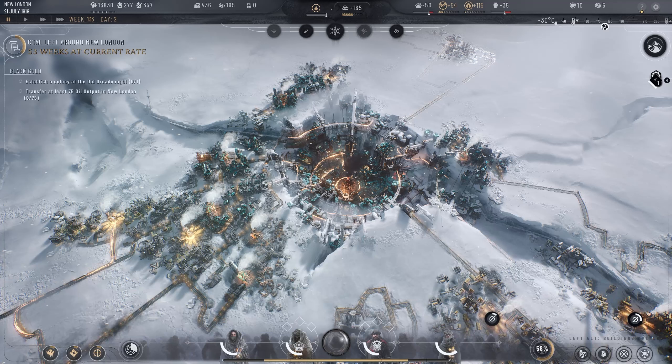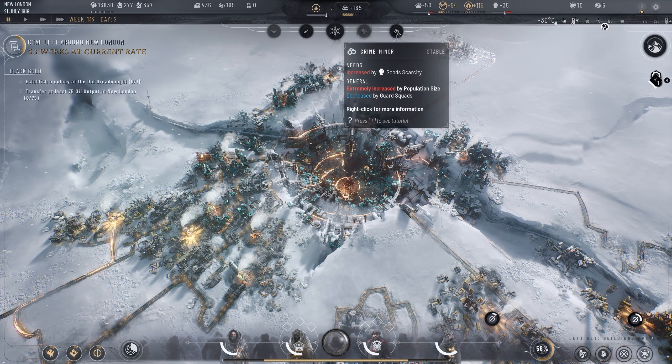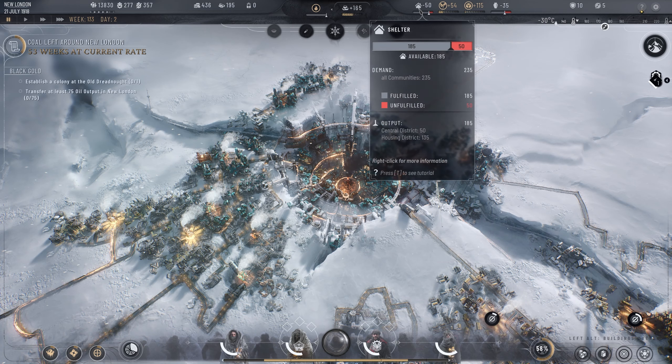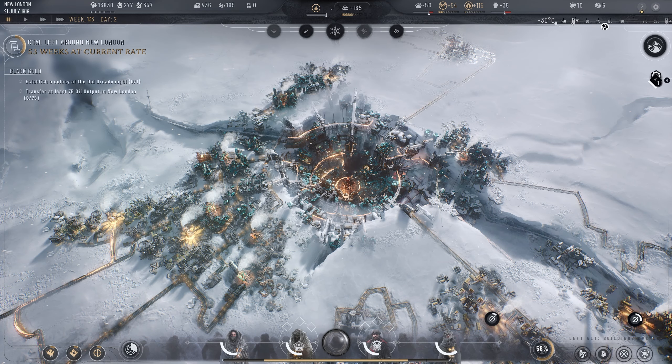Hello everybody, this is Havoc and welcome back to Frostpunk 2. In our first episode we established the city of New London, got everything up and running. For the most part things are relatively calm — we have very little to no tension, actually it's absent, but we do have a little bit of crime. We're cold because we need some people, and we have a little bit of disease but it is diminishing.